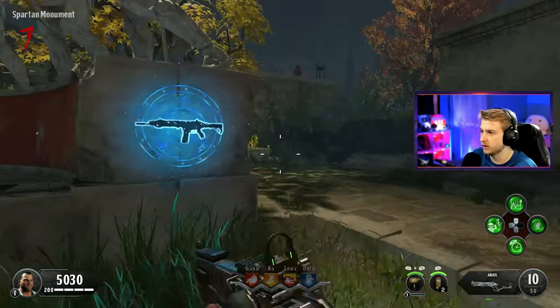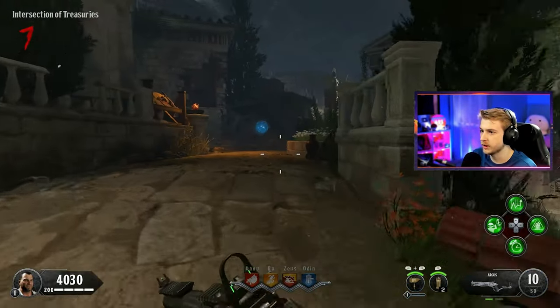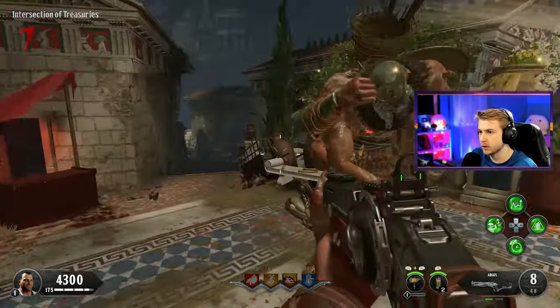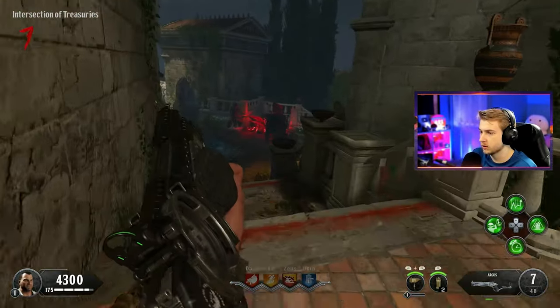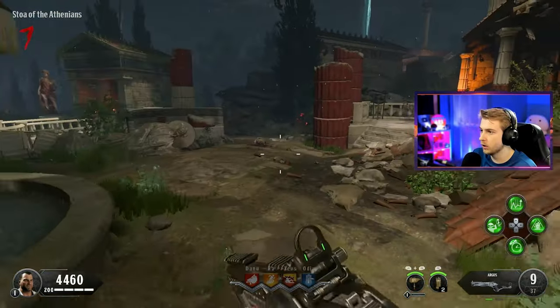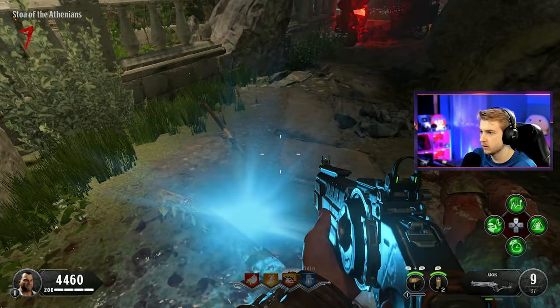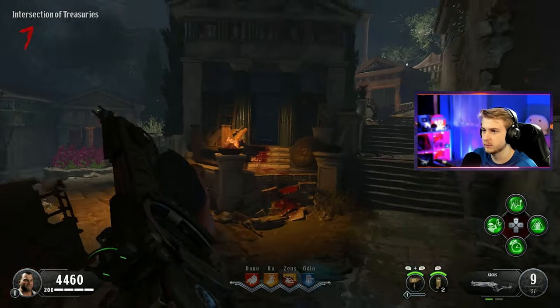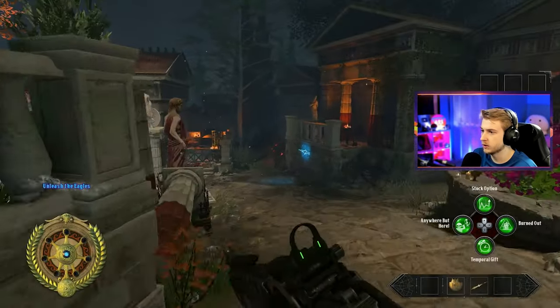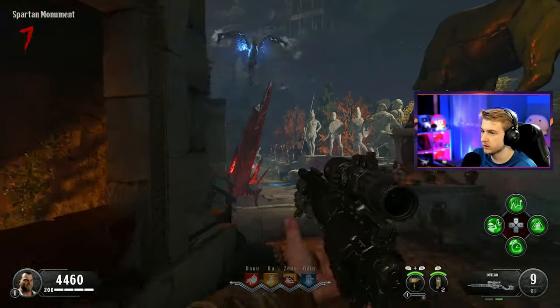I probably should have changed that perk out. I don't know about any kind of explosive weapons that I'm using. Where's Dying Wish when you need it? Keep throwing your spear at me, big old bitch. Pegasus awaits you at the Spartan Monument. Yeah, you bet Pegasus awaits me - where's the Spartan Monument? Oh, it's right here. What's going on, horse? If I go underneath, I can ride the Pegasus.